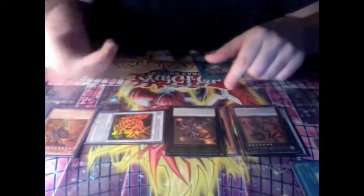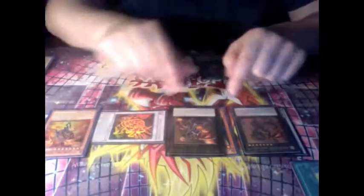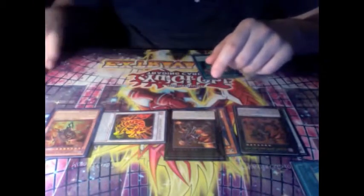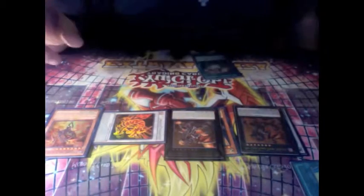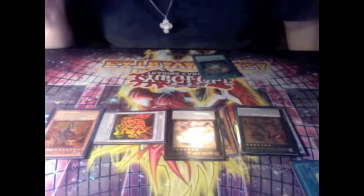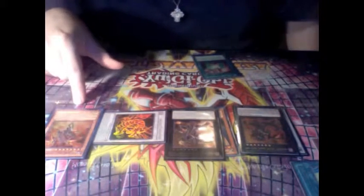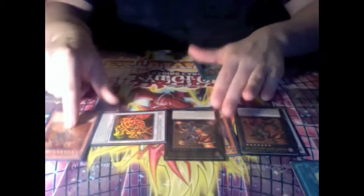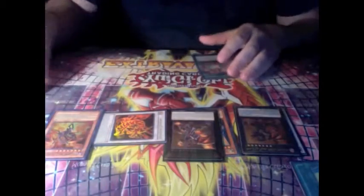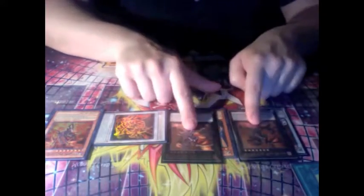If you Gemini'd it that's just extra icing on the cake. If they had a monster, swing in to get rid of it — these two swing for 56, and at the end of the battle phase it burns for its original attack. It has a Gemini effect: if damage calculation is performed involving this card, at the end of the battle phase you inflict its original attack to their life points. So if you swing over something this is 56, and it burns them again. If you upstart it they have a thousand, and as soon as they activate any card effect they're dying.